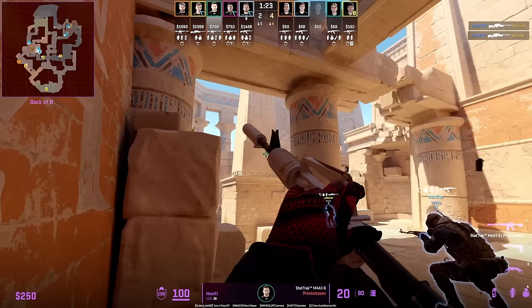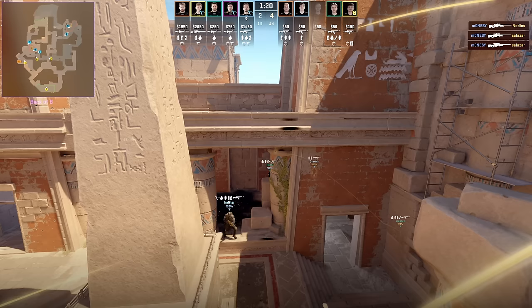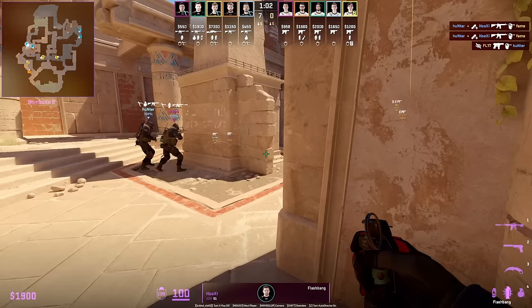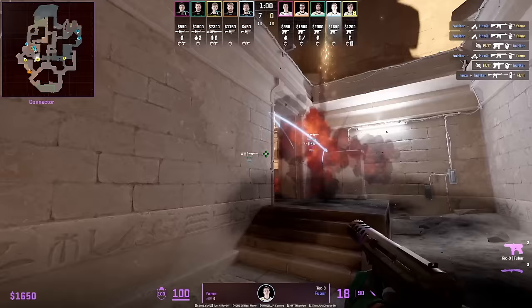Hooksy from the back left platform of B throws a flash that lands above the wall with a left and right click throw that won't blind him — different from the Niko lineup which involves a jump throw. T2 retake cave with two CTs, Hooksy sets up the flash allowing them to push in, frag, and trade evenly.